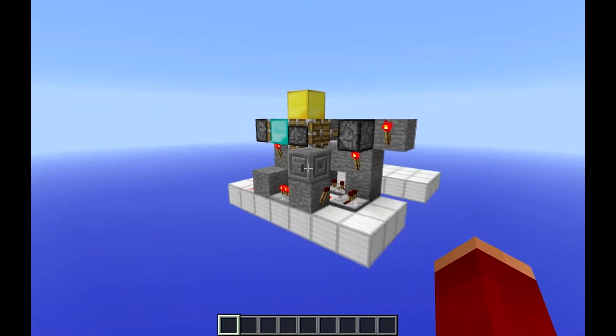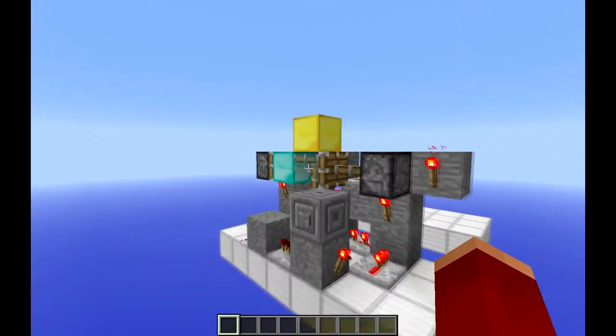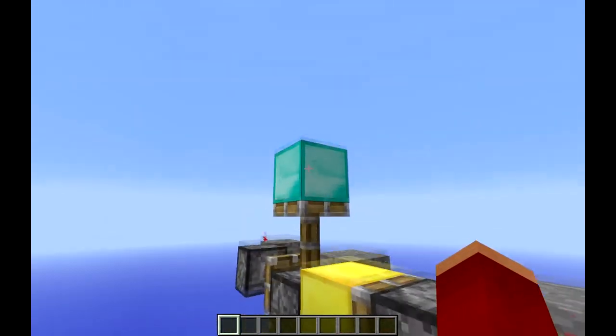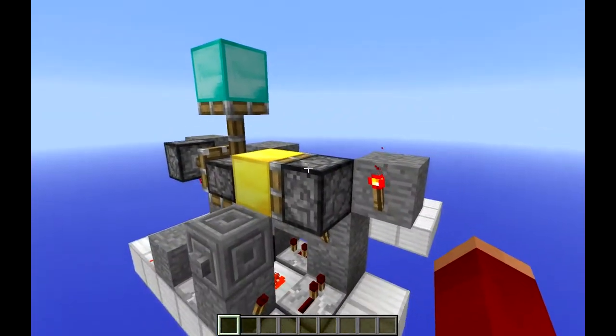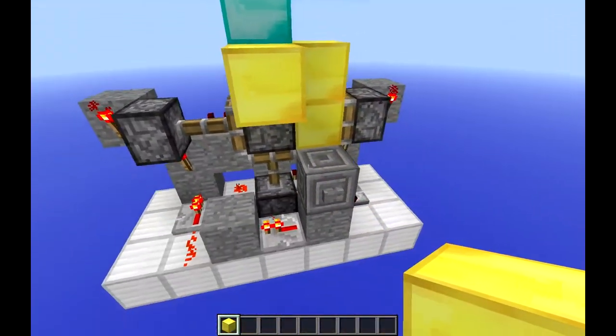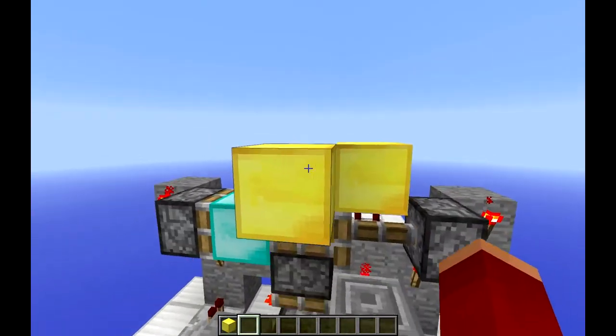Hey guys, as you just saw, I have a conditional block swapper slash double piston extender. What this is useful for is if you put a crafting table here — this right here would be your floor level — so you wouldn't see anything, and then it's flush with the floor when you're done.